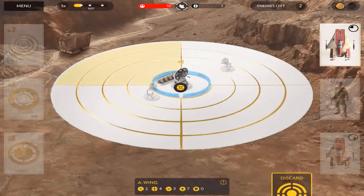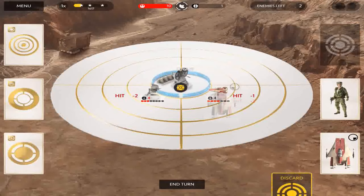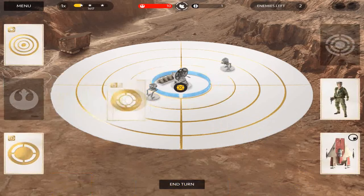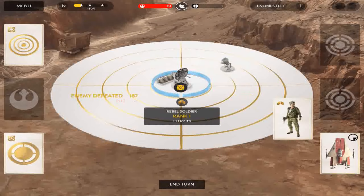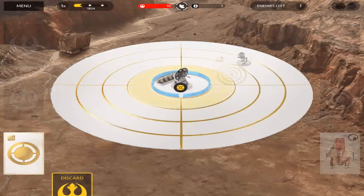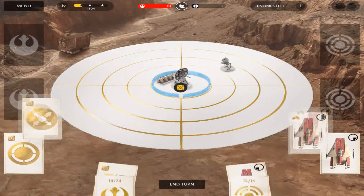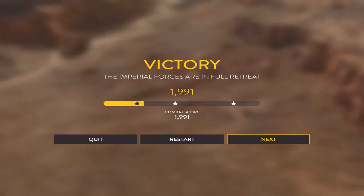We got another A-wing and a rebel, so I'm just gonna get rid of the A-wing. Sweet, we actually got a pretty decent one to use. We're gonna have him attack that guy - he's left with three health. That deals two damage, and now we can use our rebel to take the guy out - he's dead. We're left with an A-wing that's pretty useless, so we're gonna have him push back and end our turn. We got another two A-wings - this one's good enough to take that guy out. It's gonna kill him. As you can see I had a really good run here but it still wasn't enough to get three stars, which is pretty ridiculous considering I didn't take any damage. So yeah, that's kind of stupid, but on to the next level.